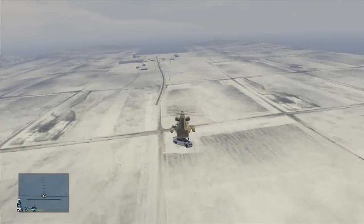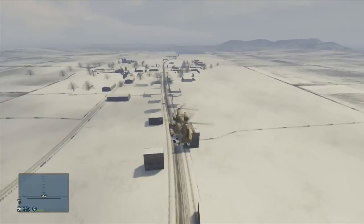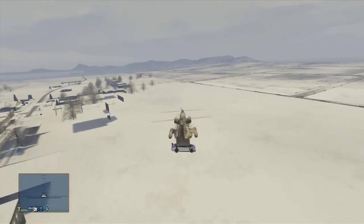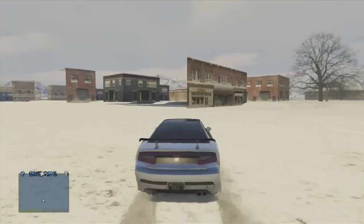In order to get there, you're going to want to have a helicopter take you there. You can find a helicopter by going to the airport. You can pick up your car and just drop it into the map, and you can land your helicopter there.